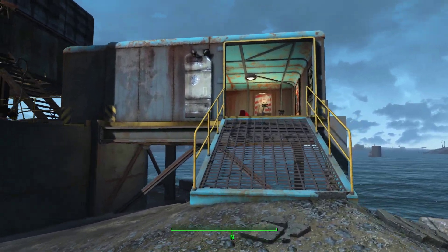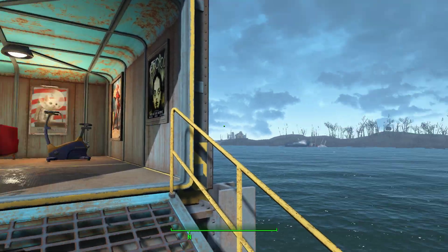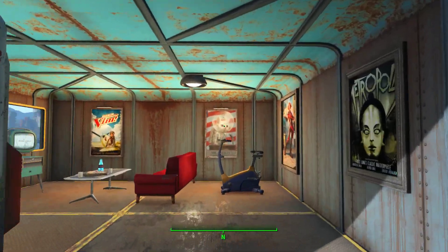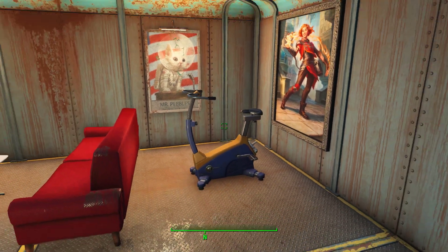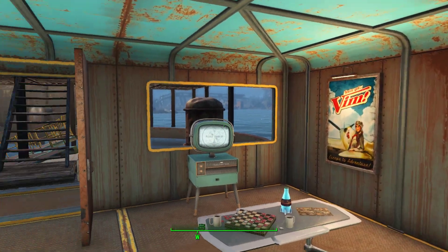Up here in this little pod building — one of the shacks still standing at this former water sewage treatment plant — I turned it into a little lounge area with an exercise bike from the Vault-Tec Workshop set. NPCs will climb on and pedal to their heart's content.